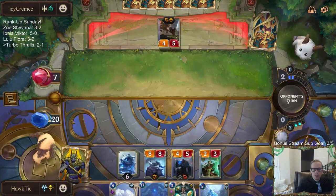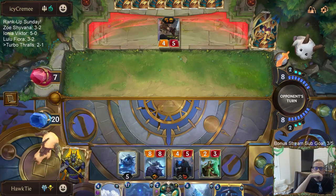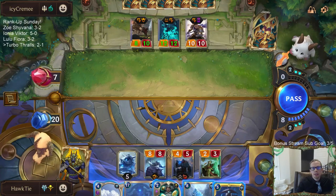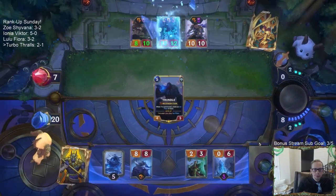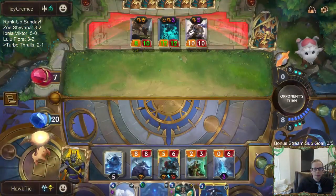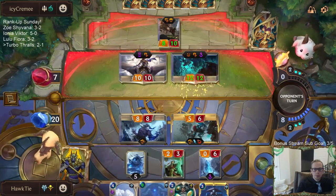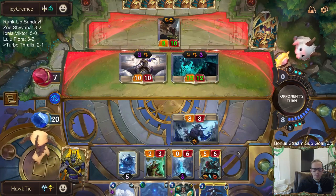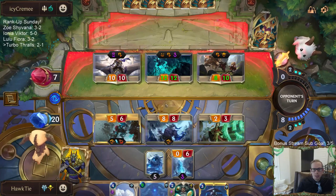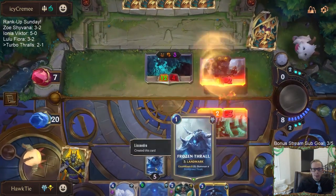This is where they can have Spectral Matron into Sithrea if they have the best possible thing — hopefully not. That's the best possible thing they can have. Alright, hoping the Watcher can take this over, because they did a great job against all those Frostguard Thralls I had.